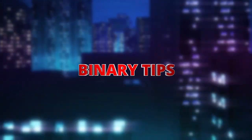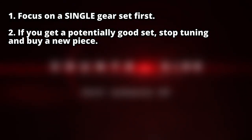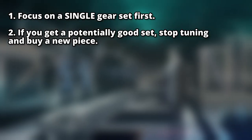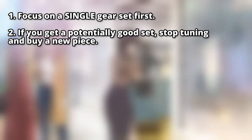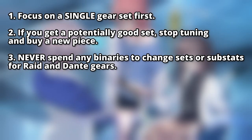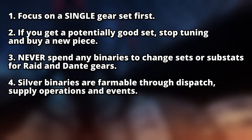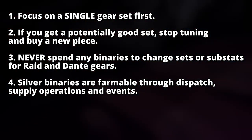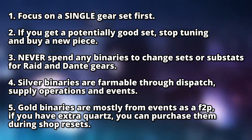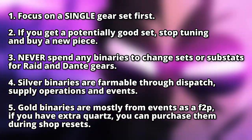Here are a few important tips regarding binaries. 1. Focus on a single gear set first. 2. If you get a potentially good set, stop tuning and buy a new piece before you tune the next one. 3. Never spend any binaries to change sets or substats for Raid and Dante gears. 4. Silver binaries are farmable through dispatch, supply operations, and events. 5. Gold binaries are mostly from events as a free-to-play. If you have extra quads, you can purchase them during the shop resets.